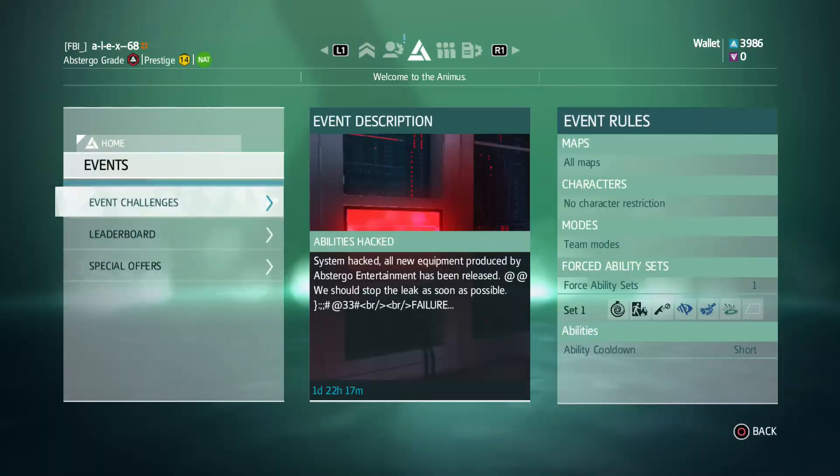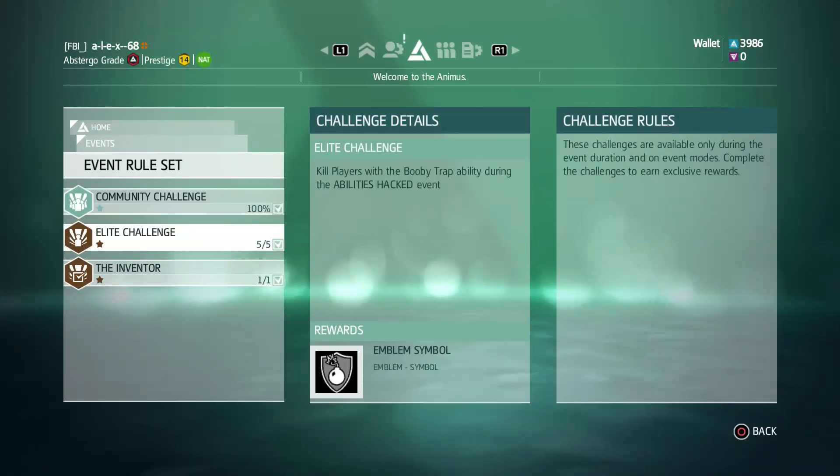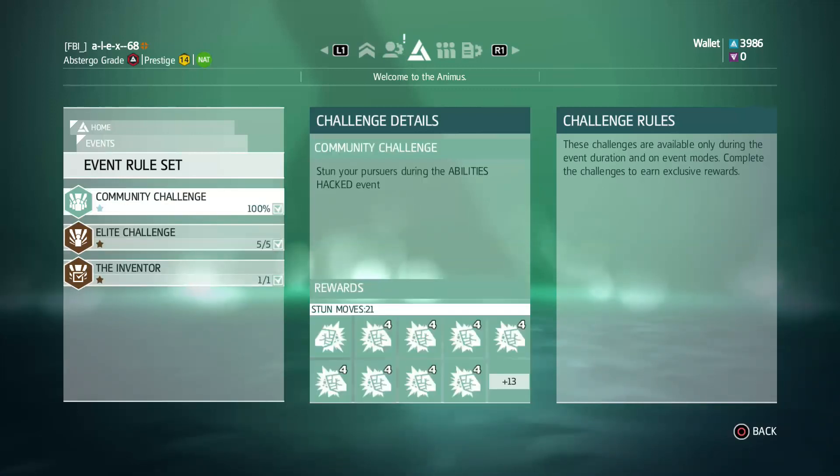You can vote for manhunt, manhunt artifact assault, or domination. The objective is to stun the pursuer to complete the community challenge, which has already been completed. Stun number four is now unlocked for all personas.